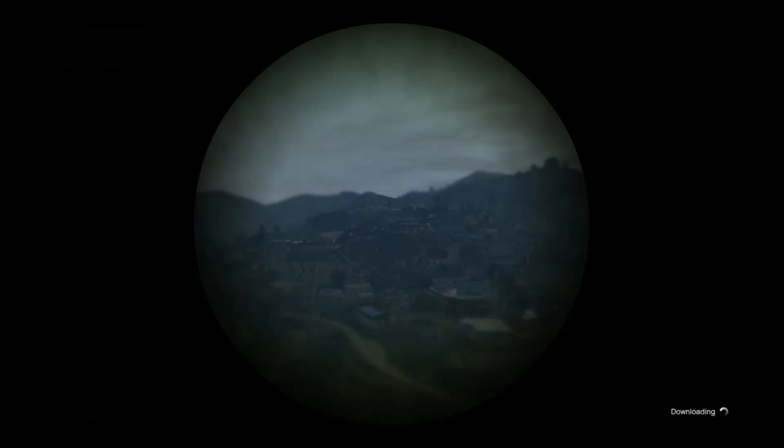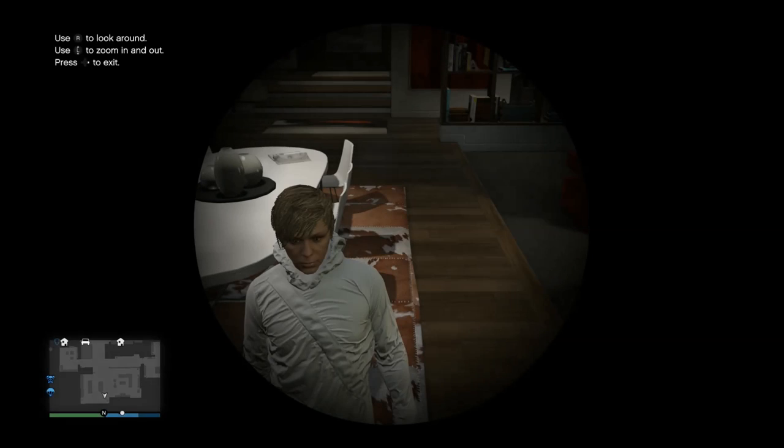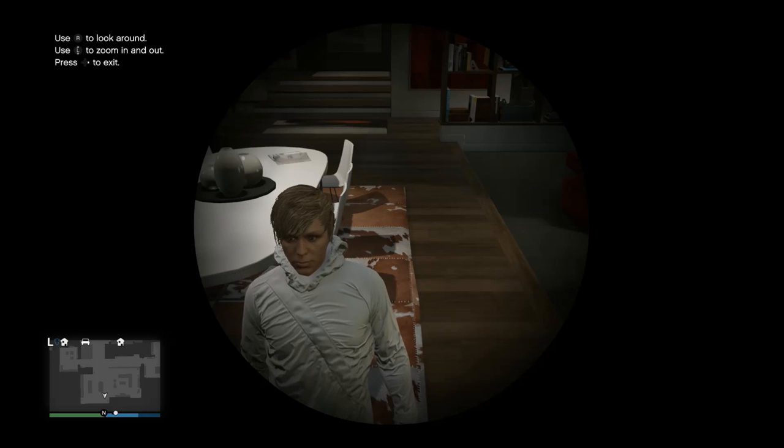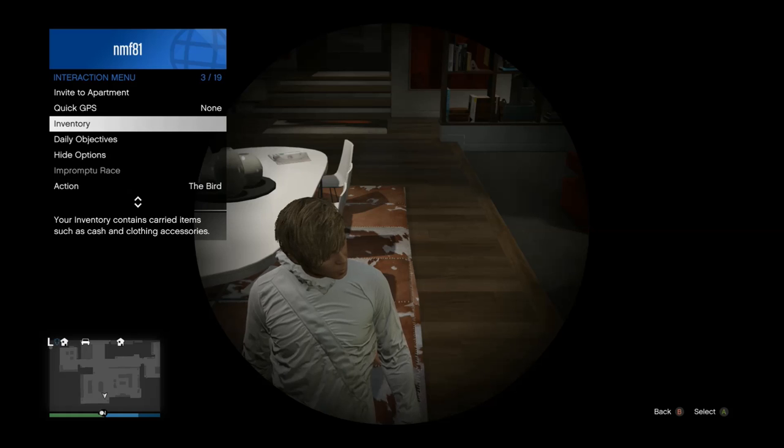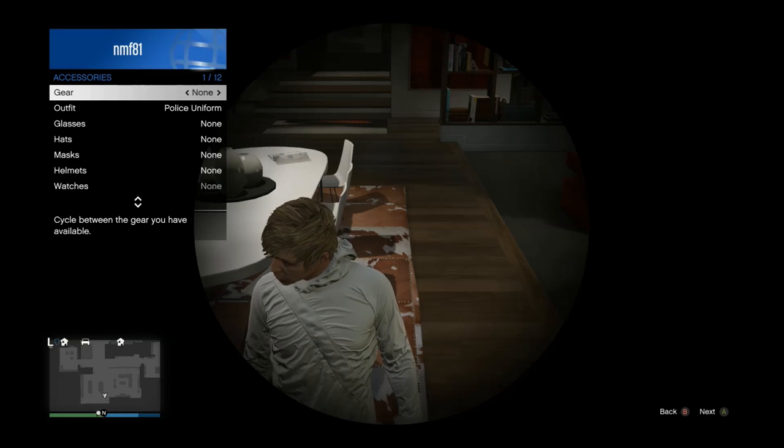Right after you start that mission, go into the telescope and sit there, waiting for the Gerald or Simeon mission to start up. This may take a while — it took me two minutes because I have a poor connection. Once it starts, back out of the mission and you'll be right by the telescope. If you see your character from this specific point of view, that means you've done everything right. You can then open up the interaction menu, go to Accessories, then Outfits.